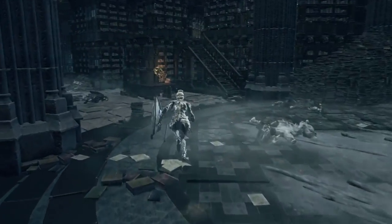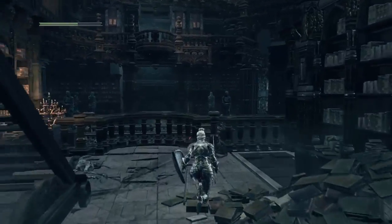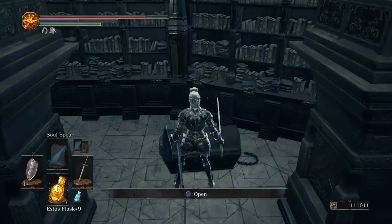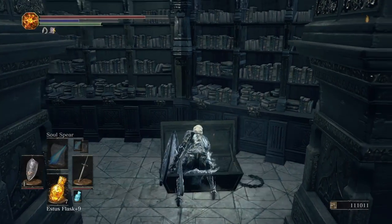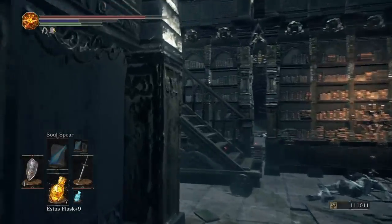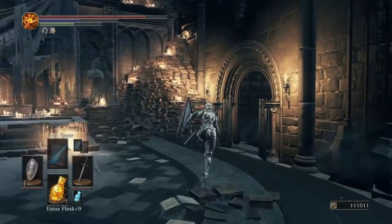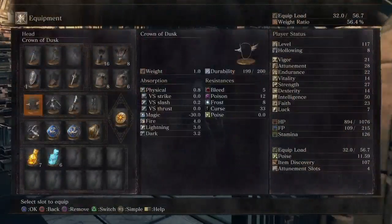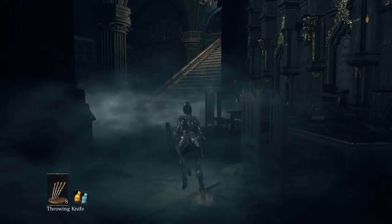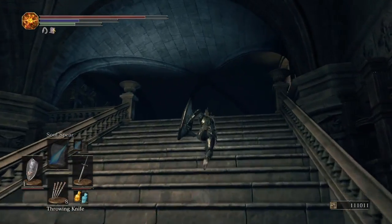I'm just heading back down to get a slab. There's also an Outrider Knight in here guarding Soulstream — the bane of my existence, these Outriders. We're not actually that far from the end of this episode. Just chuck it on anything you can throw. Nice. You're going to be putting your Silver Cat Ring on as well in a couple of seconds.